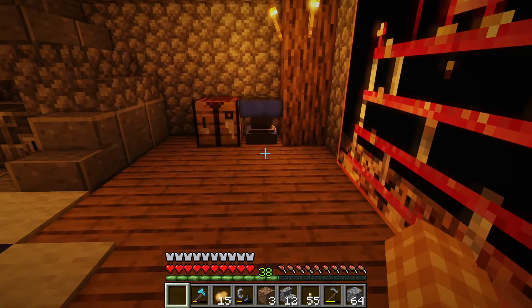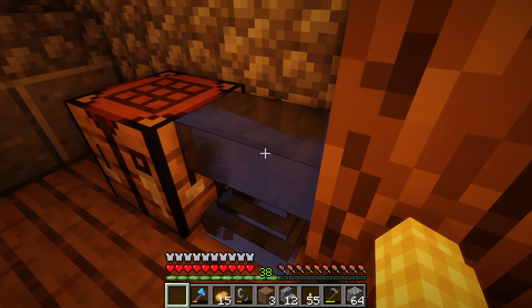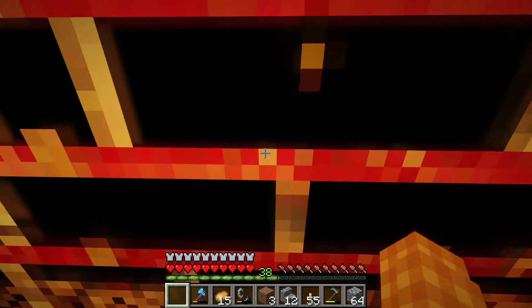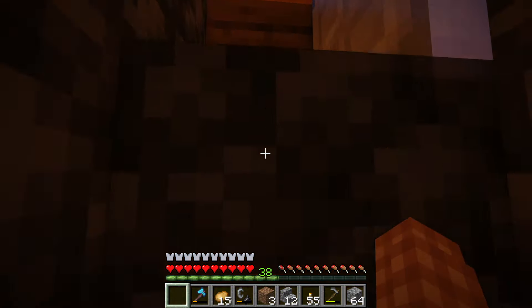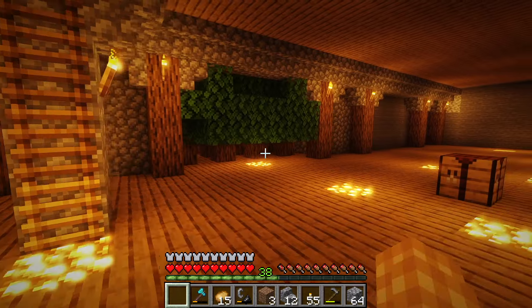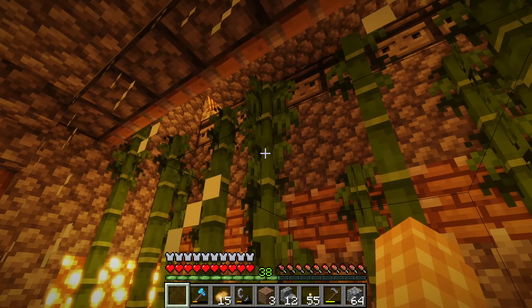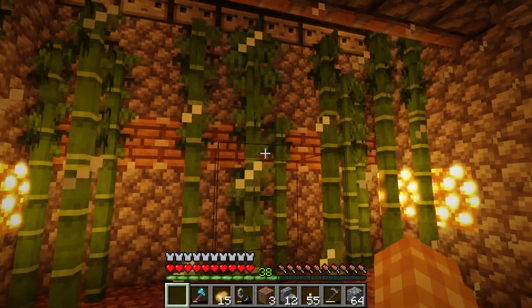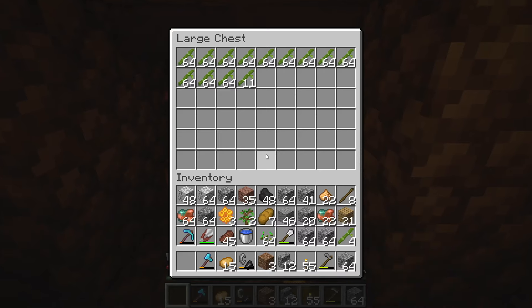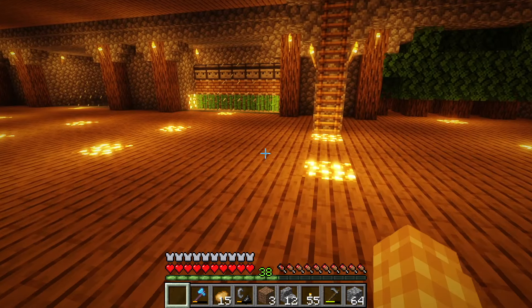Over here we have my little smelting area - got my blast furnaces and my regular furnaces. I just installed shaders and the anvil looks like it's enchanted, kind of goopy and wet - it's a bit scary. Then we slide down into my farms. I just started building it so it's not finished. Here's my bamboo farm which is a quick source of fuel - I collect the bamboo, turn it into bamboo blocks and put it in the furnaces. She's a renewable girl - clean energy, say goodbye to coal in 2024!